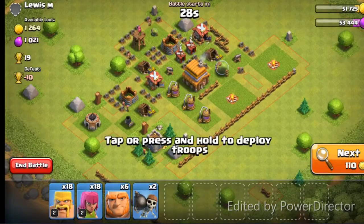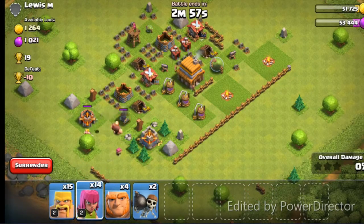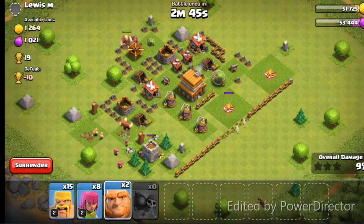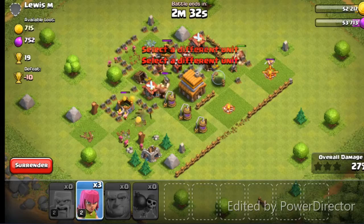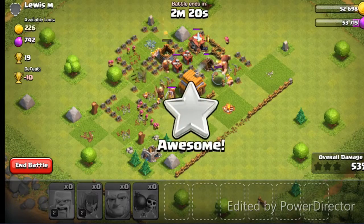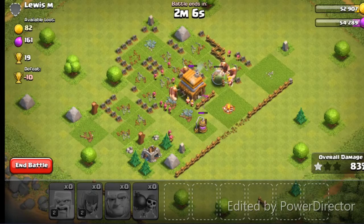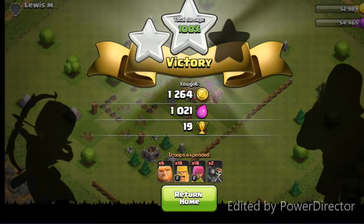So we have another one where I get to go. This attack we got Giants, Barbarians, Archers, and a couple Wall Breakers. Didn't need Wall Breakers on this one, but it takes me a few seconds — I'm scouting the place out, trying to figure out where I'm going to go. We're getting rid of the Mortar and throwing some Barbarians and Archers in there. These lower level attacks — since you don't have so many obstacles — are really easy. Just throw in your Giants at strategic positions, then put your Archers and Barbarians in and let them go. We got a three star.